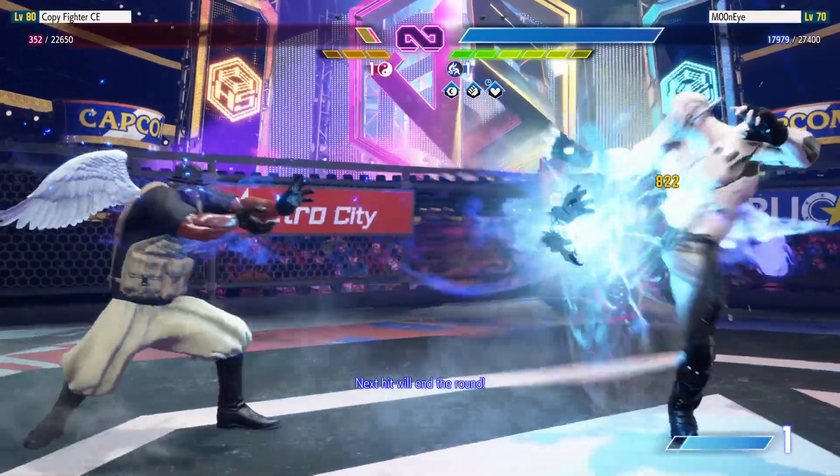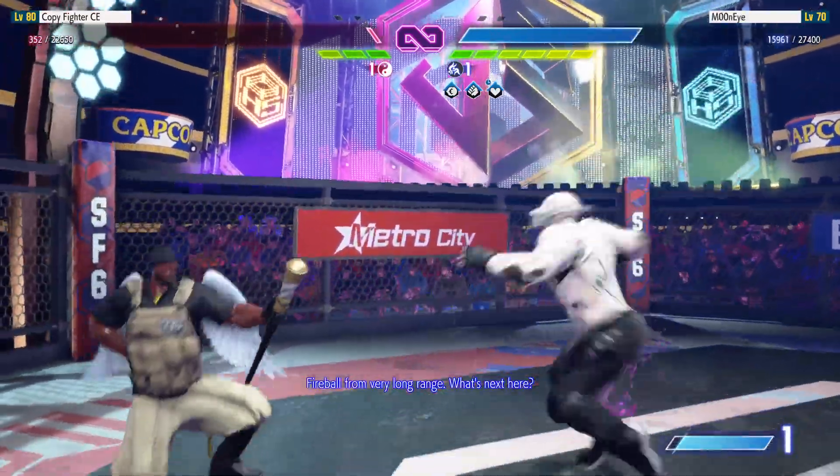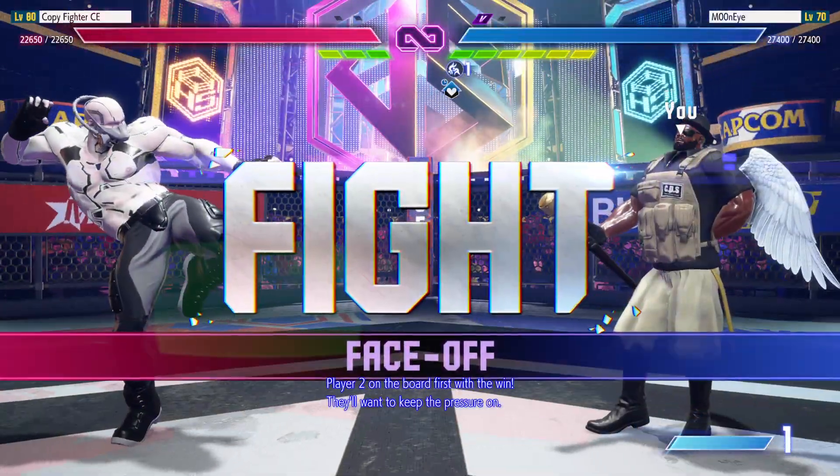Next hit will end the round. Fireball from very low — what's next? K.O. Player 2 on the board first with the win. They'll want to keep the pressure on.